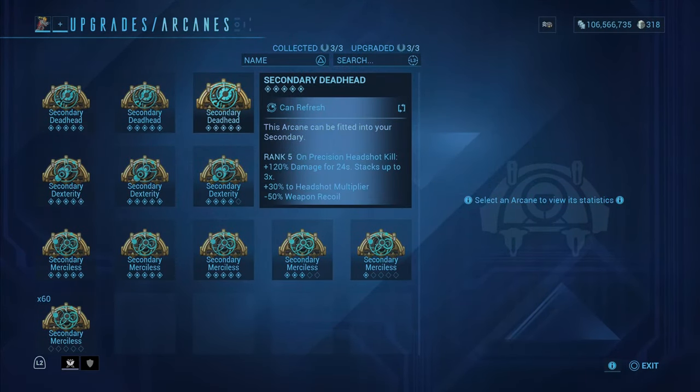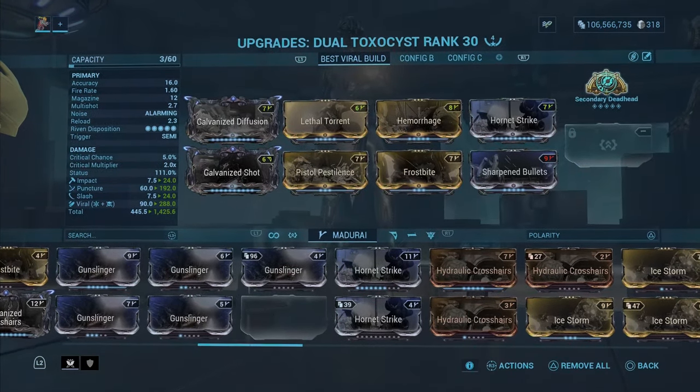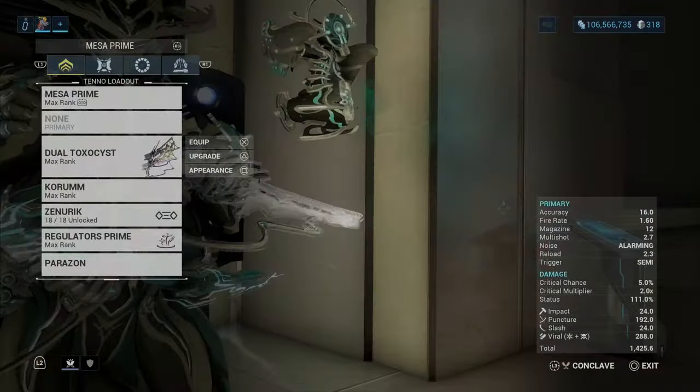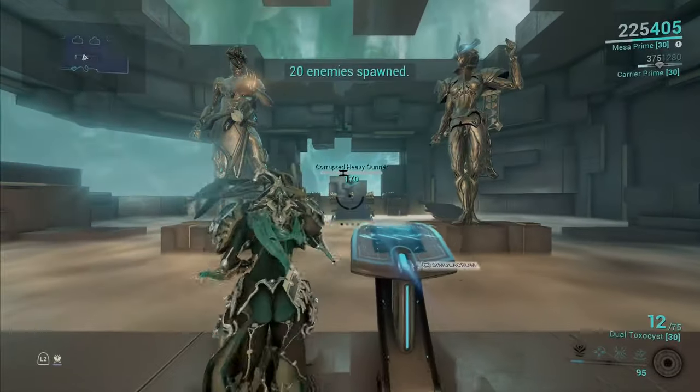The Arcane I'm using is Secondary Deadhead. You can use Merciless as well, but Secondary Deadhead is what I'm going with. We have 120% damage for 24 seconds stacked three times, 30% headshot multiplier which is vital, and 50% decrease on weapon recoil. It does have recoil — it's a little weird of a weapon — but it's actually really good because of what this weapon does.